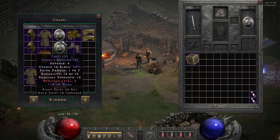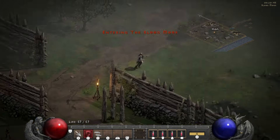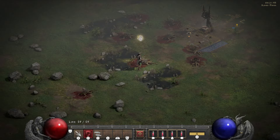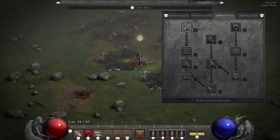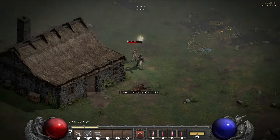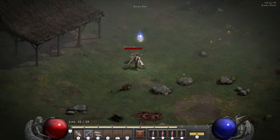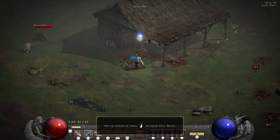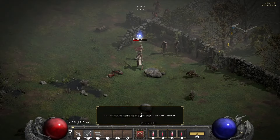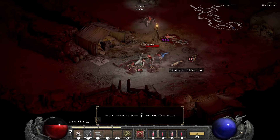I want to get some faster run/walk boots early on — a better way to start it out. Give me a scepter, even if it's not a great one. I prefer to start out with Sacrifice and use that throughout. I like not having to worry about mana, and you can still hit pretty fast with it. You're connecting a lot more too with that attack rating. It's just so fast.